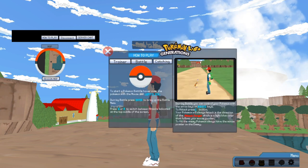So, battling: to start battling, hover over the Pokemon with the mouse and left click. During the battle, push Enter to bring up the battle menu. Push Q or E to switch between attacks — being on the top.